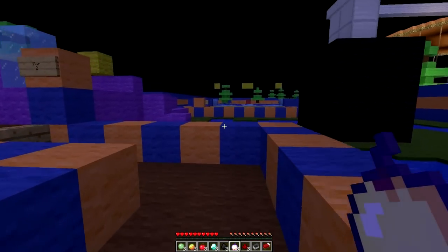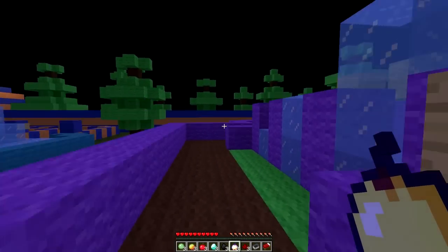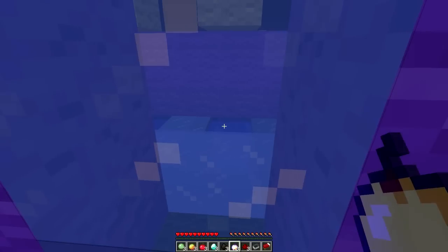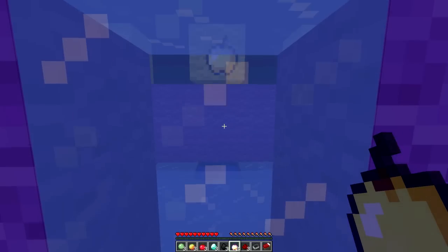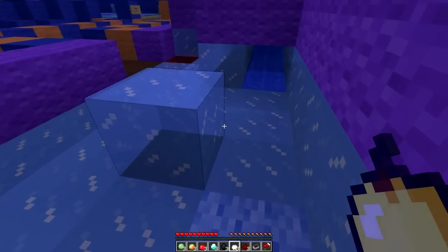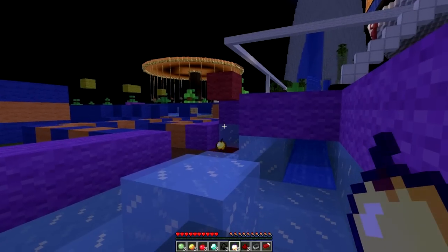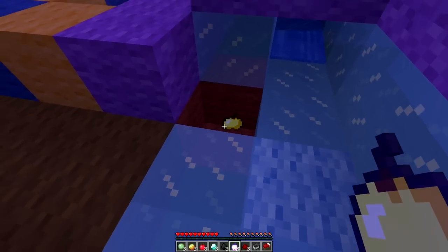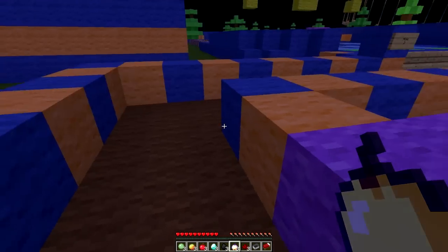Let's go to hole number two. I want to check out some of these rise layers, they look pretty intense. Hole number two, par two — so it should just take me two shots. We got a short one, a medium, and a long one. I'm sure they all go near the hole. Let's go with something easy. Nice, so that's one shot. And there's the hole. Three shots. Unacceptable, guys. Unacceptable.